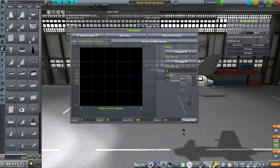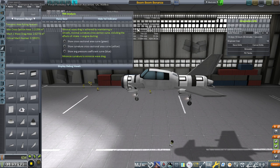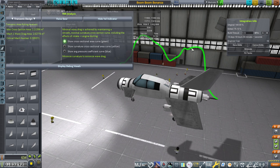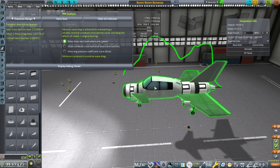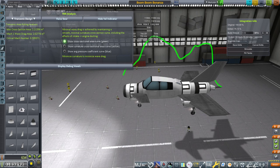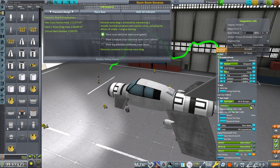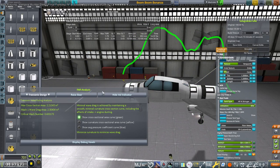Let's take a look at the FAR dialog — transonic design. That's clearly our problem. This is the cross-sectional area curve. Our big problem is there's this dip here, which we don't like. I would like it to not peak so much, but we can't do anything about that with the Bonanza Cabin the way it is. This section needs to smooth out. We can just reduce the size of the rocket tank — let's just make it all smaller since we're not utilizing much of it.